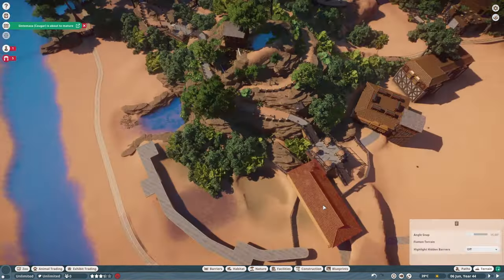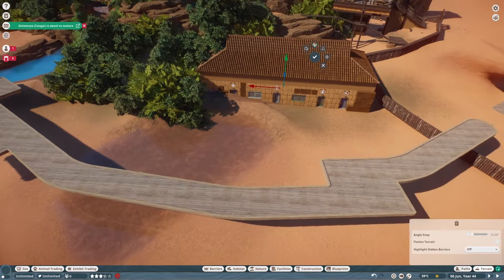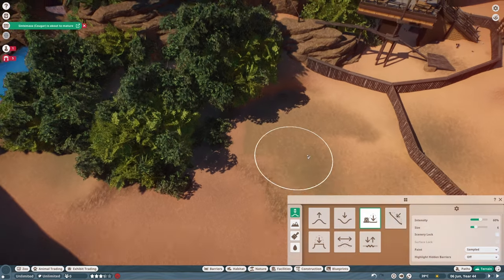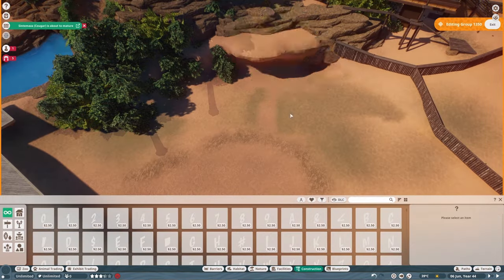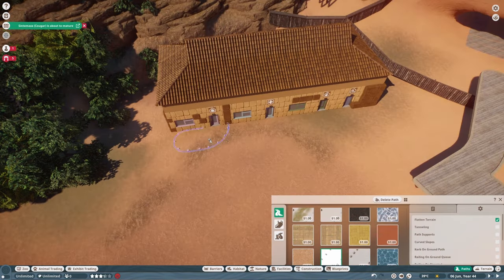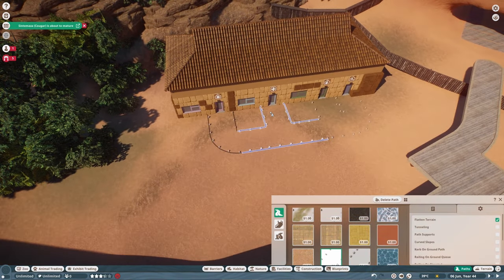I thought this would be a good opportunity to add a big viewing area for the guests. So I did the big elevated path there that has kind of three different little viewing spots.